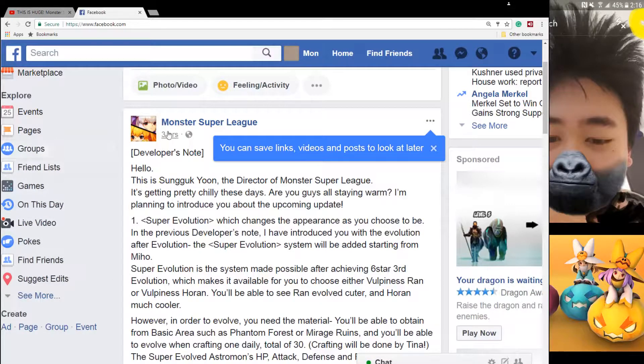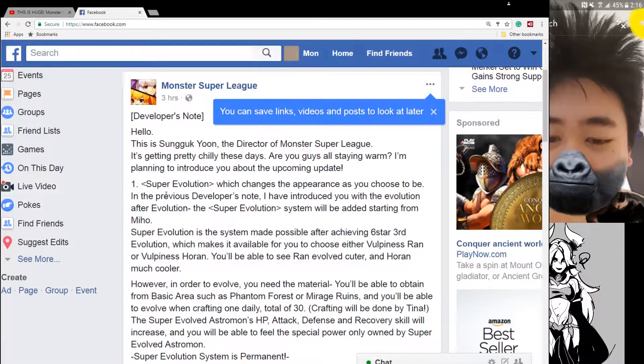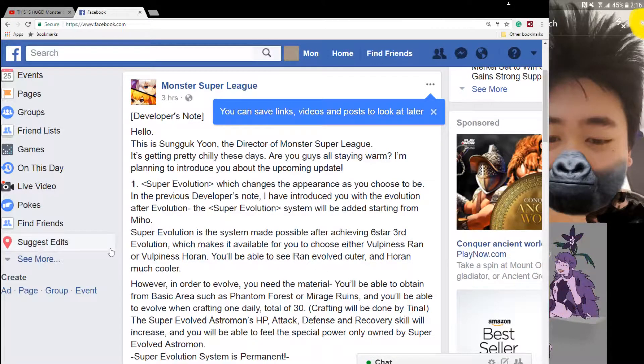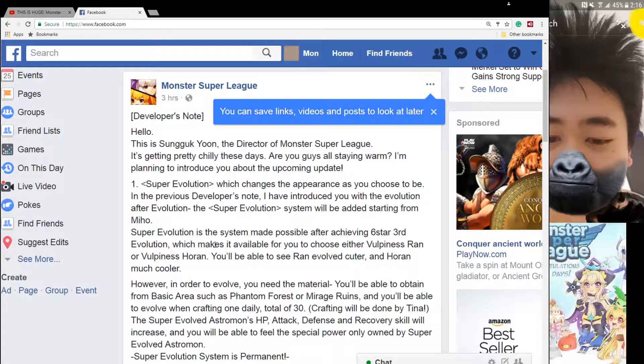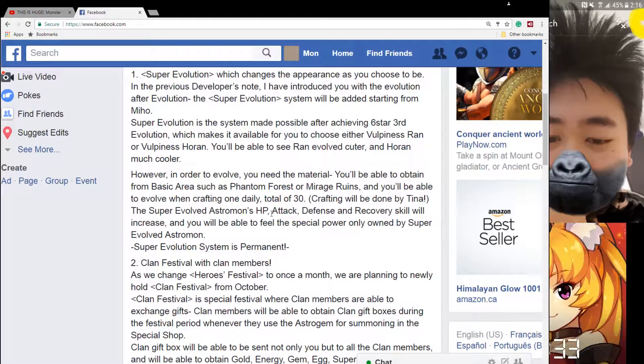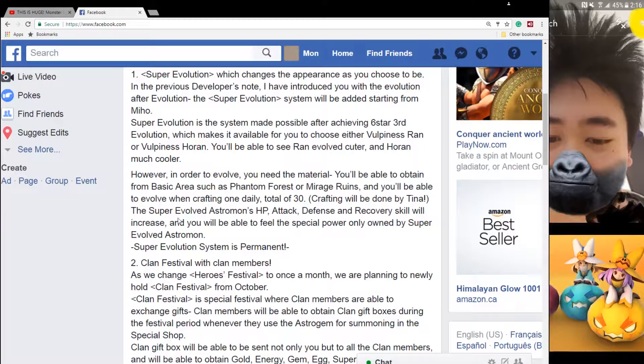There's a new developer note just released 3 hours ago and it has 3 major updates. The first is super evolution, which allows you to change the appearance as well as increase stats for your 3-star monster. The super evolution monster will be equivalent to nat 5, and you get the materials from the basic map — you can only craft one a day, so that's one every 30 days.